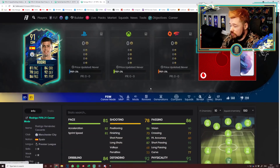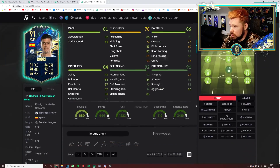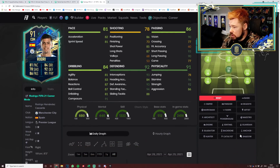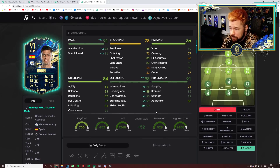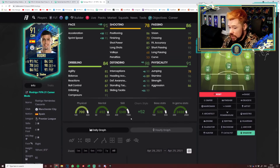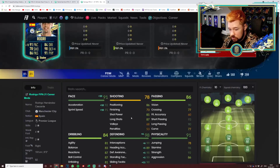Rodrigo — I'd say probably a little bit more value there. I like this card quite a bit. His passing is very, very good: 90 vision, 93 short, 90 long. Stamina and strength is good, aggression's okay. Defensively very good. A shadow on him — that is a quality CDM. Good physicals, great defending, good pace, very good passing. Maybe a little heavy, but four-star weak foot. He is quite nice.